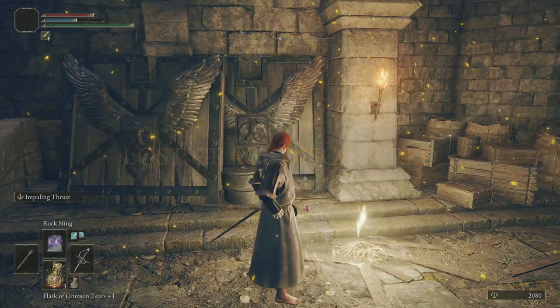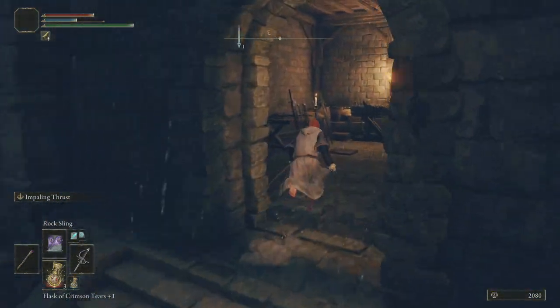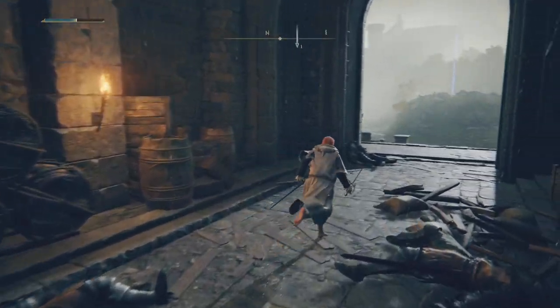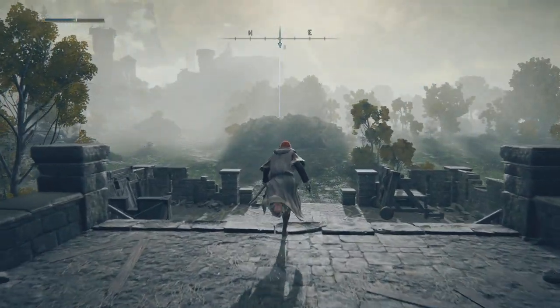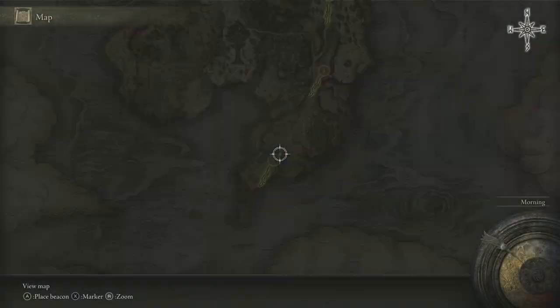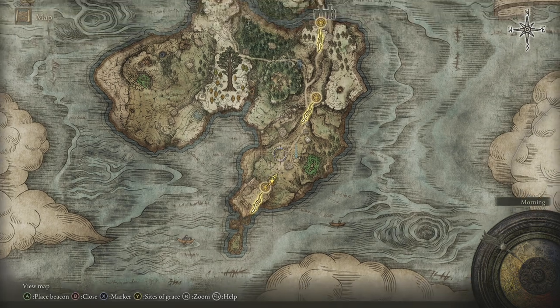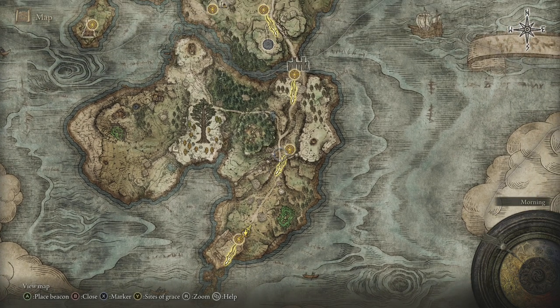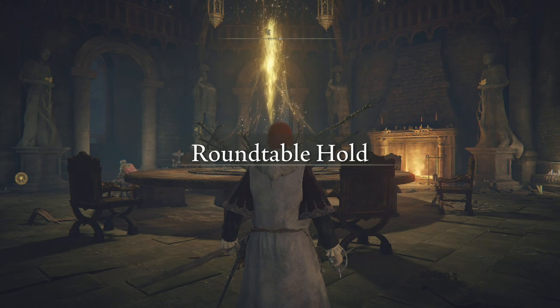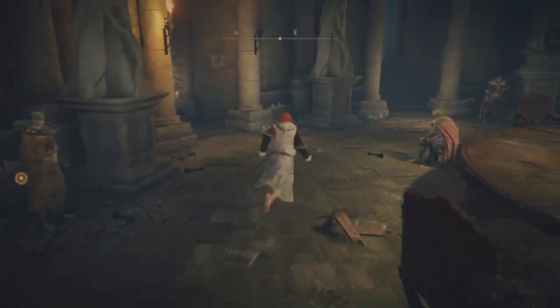This right here is Castle Morn. We're going to leave it for now — this will get its own set of episodes, named the Castle Morn walkthrough, as you might imagine. For now, what we want to do is fast travel back to the Roundtable Hold. I'm going to upgrade the Rapier. And being as we defeated the Mariner, we should now see D.